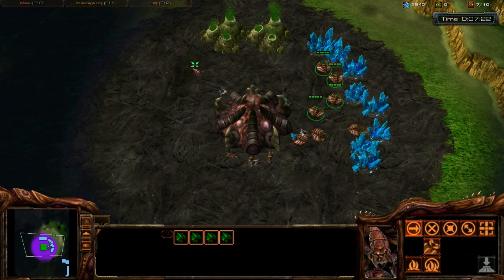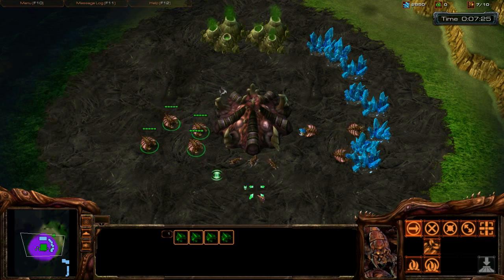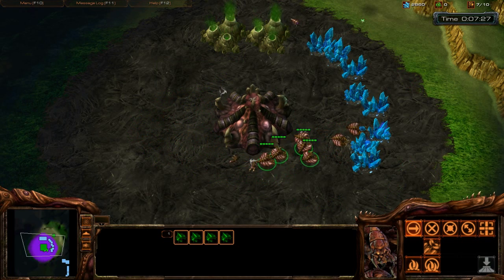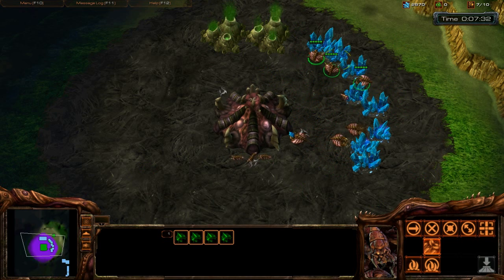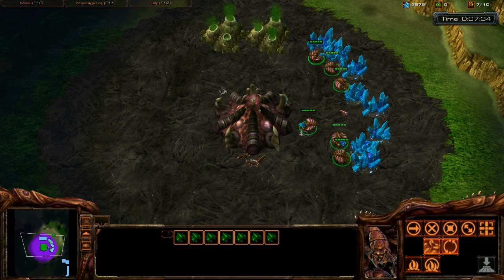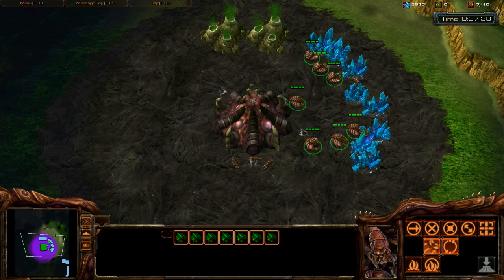When you right-click with those units, it moves them. So you select them with the left-click — you can drag the box over them — and then right-click to have them go wherever you'd like. In this case they're workers, drones specifically. Zerg have drones, and we want them gathering minerals.